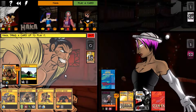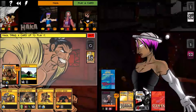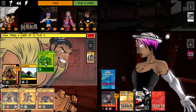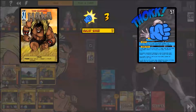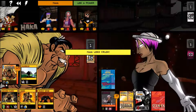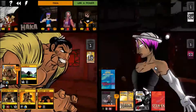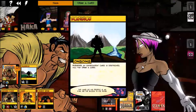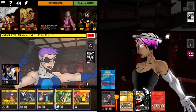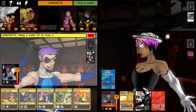Now it's on to Haka — I don't really need Taiha or Vitality Surge. I think an Elbow Smash is what we want. Elbow Smash — hit it for three, then hit it for two more. We drew another Dominion card — you can have multiples of those in play, which is nice.